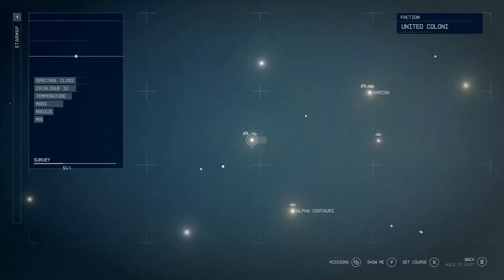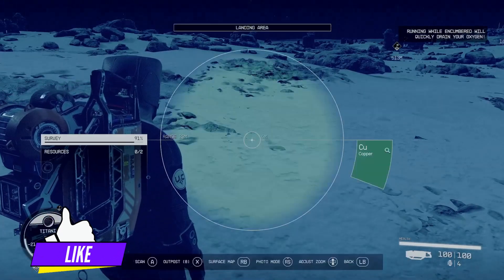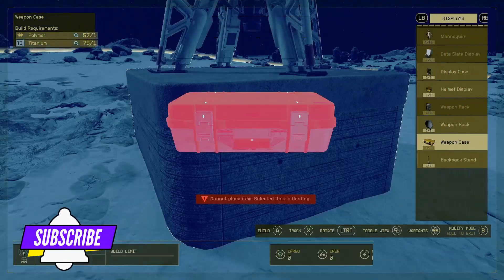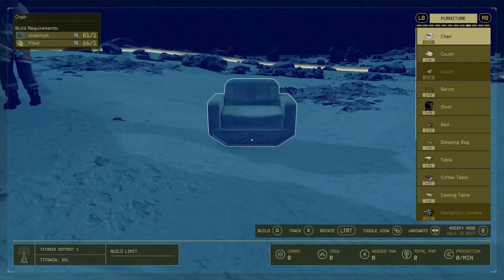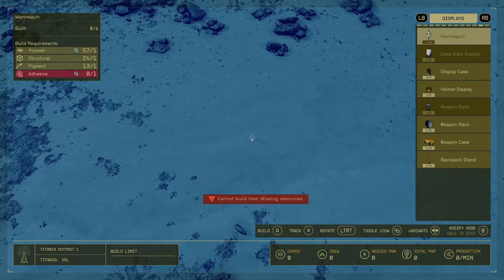The first thing you're going to do — I'm on Xbox — press left bumper and then the X button, then pull out your beacon and put it down right away to create an outpost. Now that you have an outpost, navigate towards the display tab. It's the one before last, then go to the bird's eye view so you can do this easier.